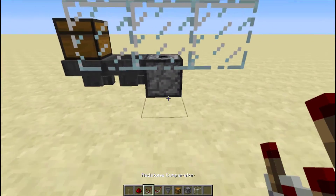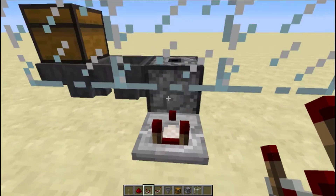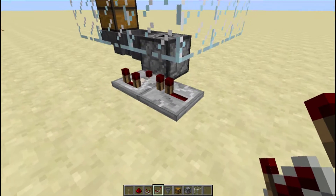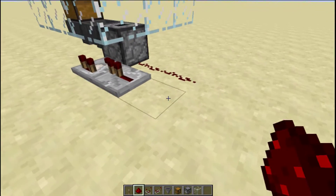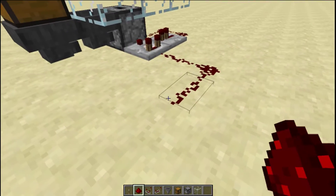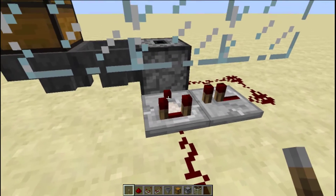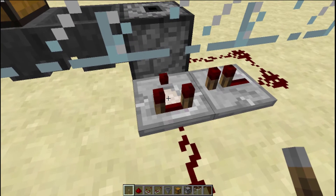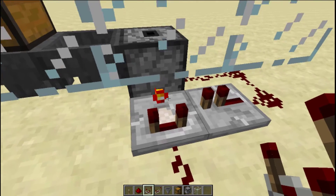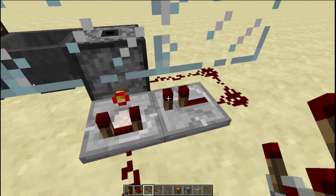Now for the redstone. I'm going to put a comparator right here — the arrow has to face into the dropper. I'm going to put a repeater inside here, with redstone from the side of the dropper connecting into the repeater. From here we can simply attach a lever or anything. You want to change the mode of the comparator — you see how there's a redstone torch? You need that mode, which is the subtraction mode. This allows for a redstone clock.